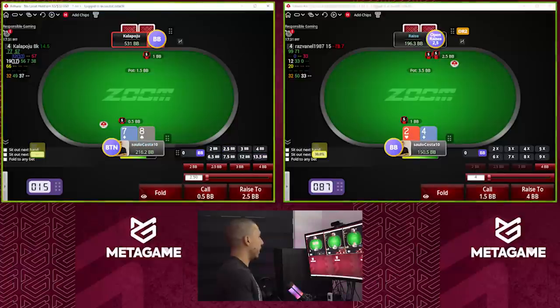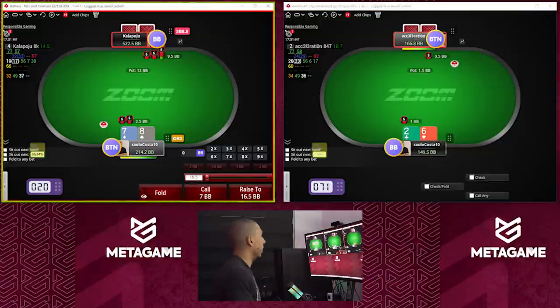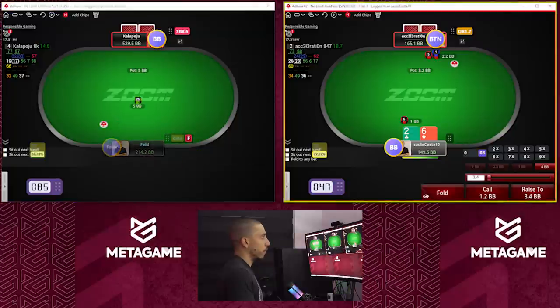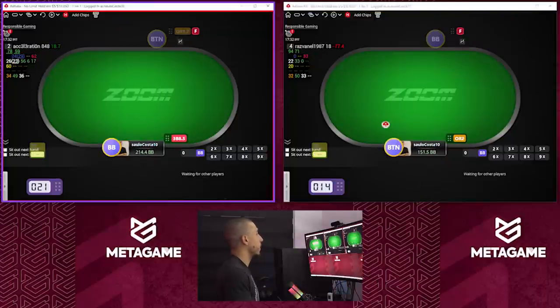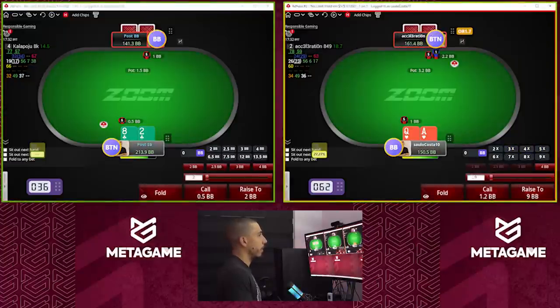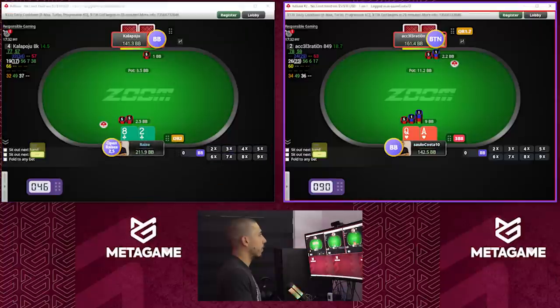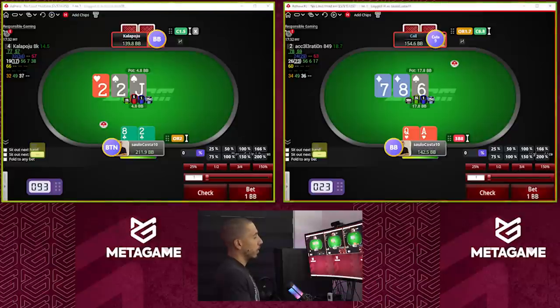He gave up with ace-ten — seems okay. Eight-seven should be close to a call, but I think it's just a fold. Ace-queen, we're gonna three-bet. He four-bets, we call. He calls — flop is eight-seven-six.